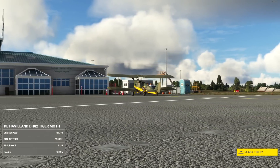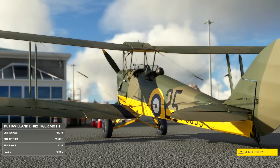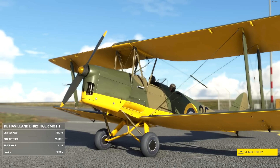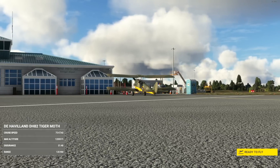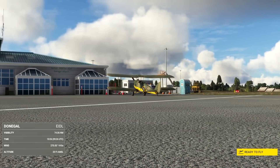This is ANT's aircraft, the de Havilland DHH-2 Tiger Moth. Yes, the beauty of the Tiger Moth. Phenomenal aircraft from the 1930s, a British biplane designed by Geoffrey de Havilland, built by the de Havilland Aircraft Company.